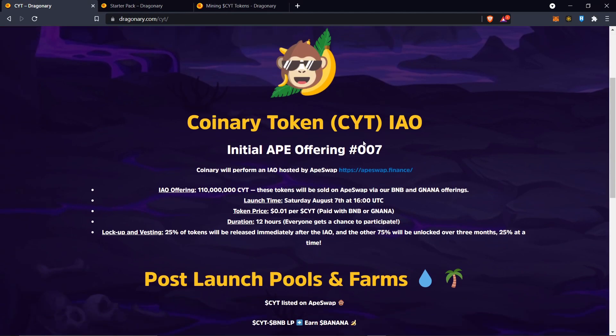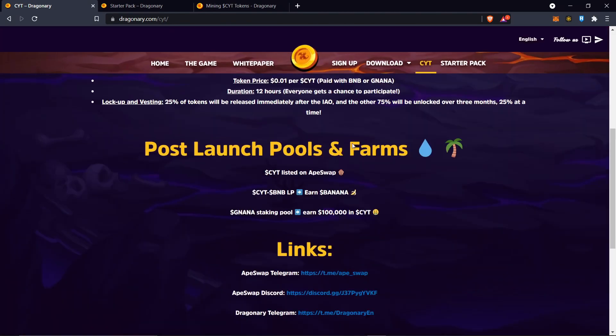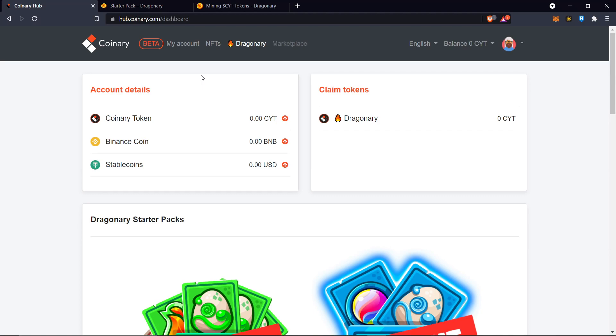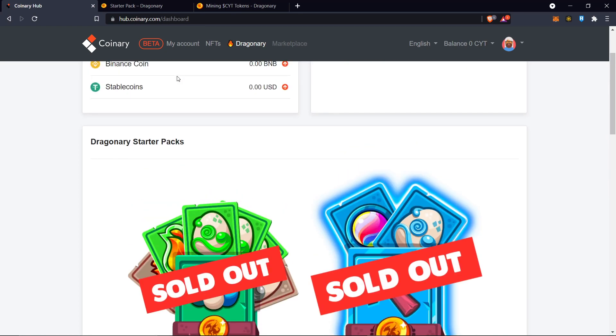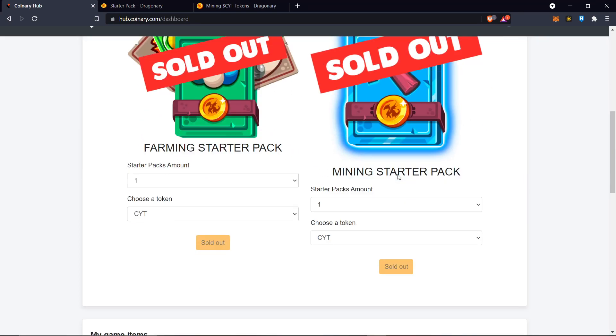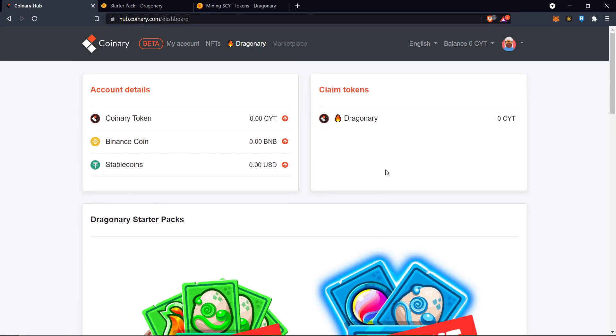It's their partnering token too. The token is the Coinery token — it's not a Dragonary token or anything. They're partnered with Coinery and there are gonna be other projects on this platform. As you can see, the packs sold out within the first couple of hours.